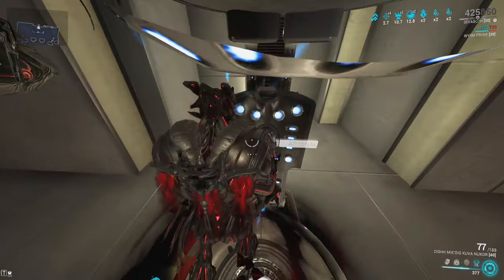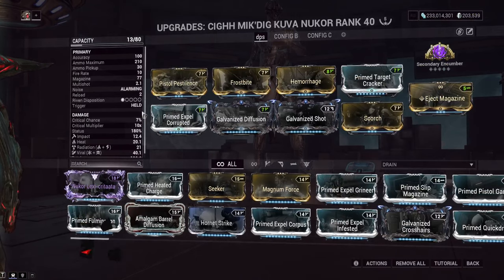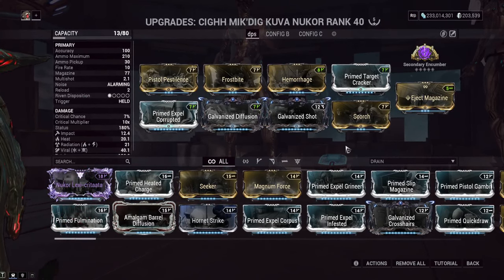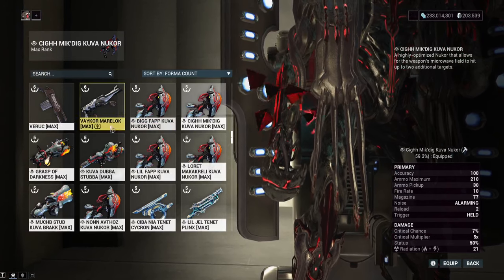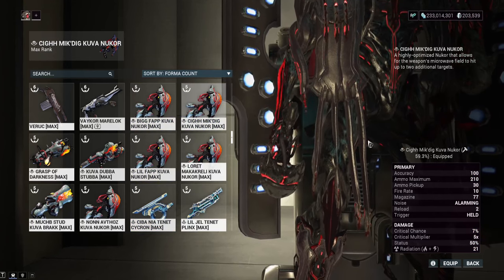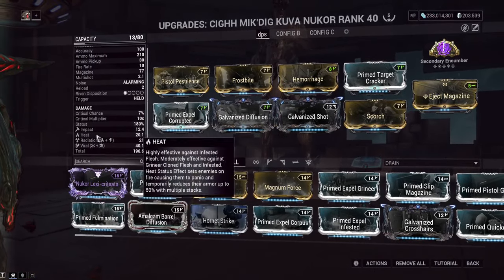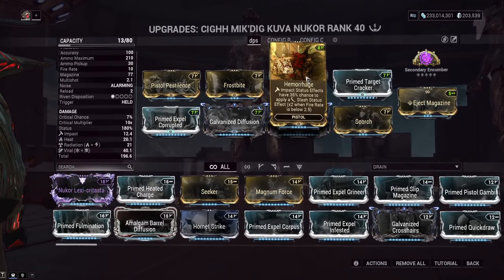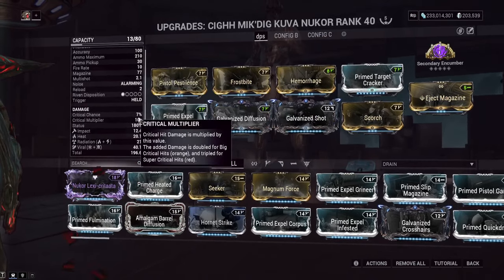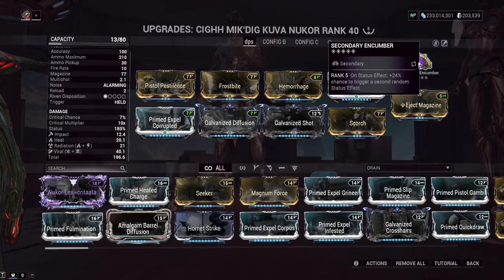I also tried the Epitaph, which can get Impact procs, but you have to directly hit enemies most of the time — the AoE was hardly doing any Impact procs. For the Kuva Nukor build, an Impact progenitor bonus gives us 59.3% Impact. With this build we have Viral, Radiation, Heat, and Impact, and we're using the Hemorrhage mod to convert Impact procs into Slash procs for even more Condition Overload stacks. The high crit damage from Impact procs combined with Slash crits will be very strong against high-level enemies. Secondary Encumber adds even more procs, and we've also got mods that care about how many procs are on the enemy.